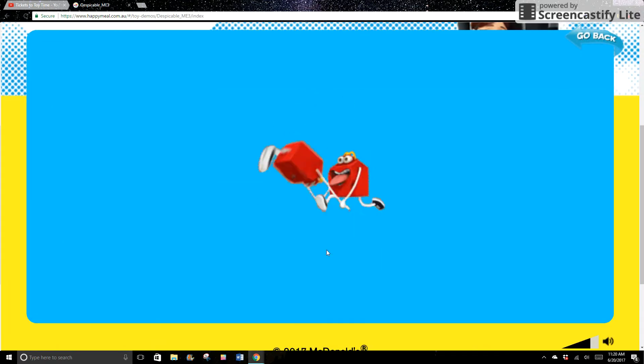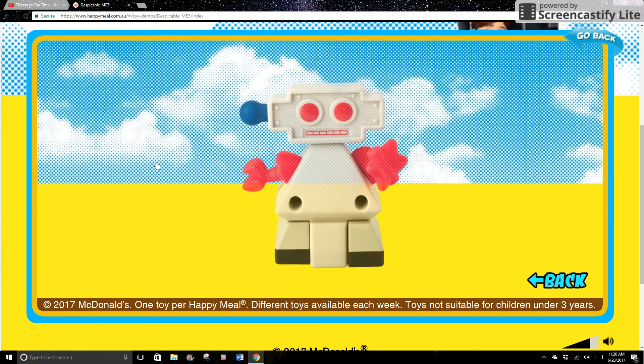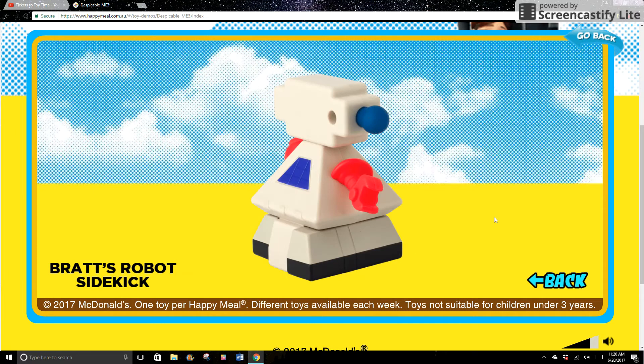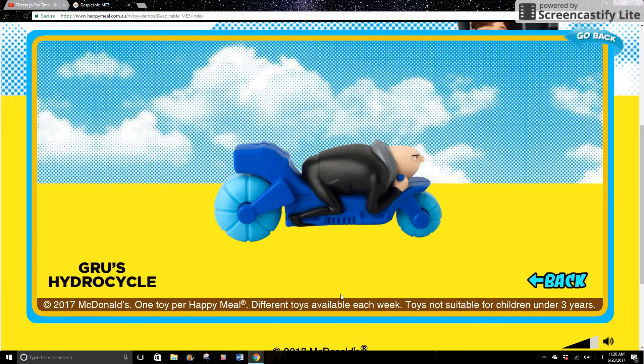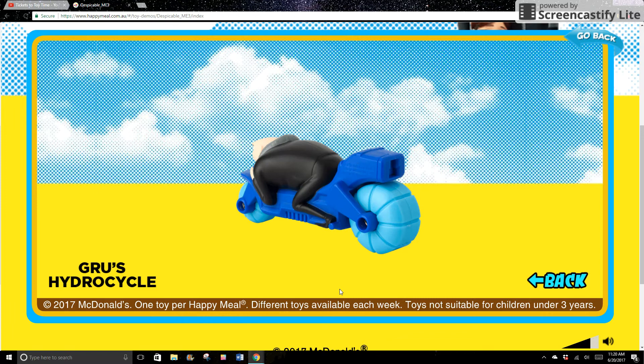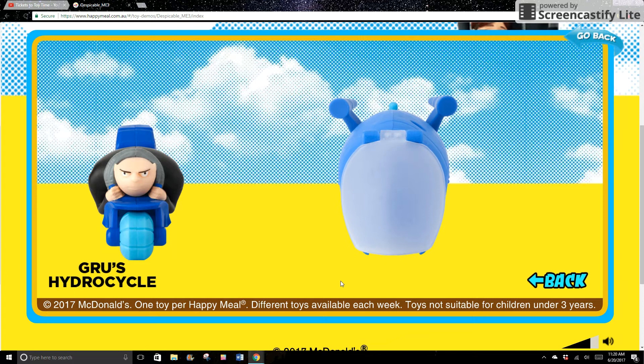Let's hope it loads this time. There we go. So you can actually click on each toy to see how it works. There's a robot here, that's pretty cool. And by looking at this I could tell what the US set toys will do. So this is one of the US set toys, and I predicted — I don't actually remember what I predicted for this toy. You can check out the video where I made the predictions to see what I predicted.